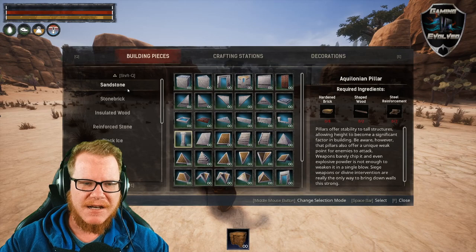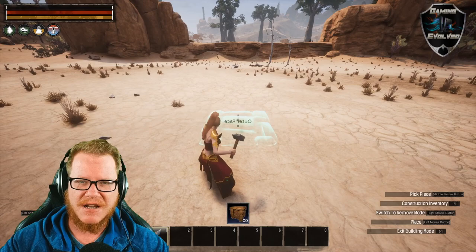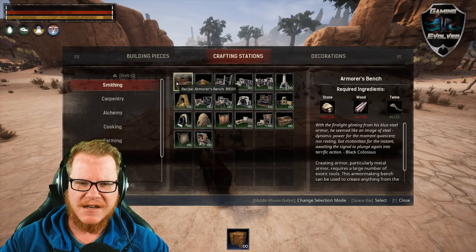So let me quickly show you — say for instance I want to place this sandstone. I simply select it, shift is still picking it up and putting it down, and rolling your mouse wheel will still change the angle at which it's placing. So let's place a few foundations. With your construction item equipped you can simply place foundations or whatever it is you want to place.